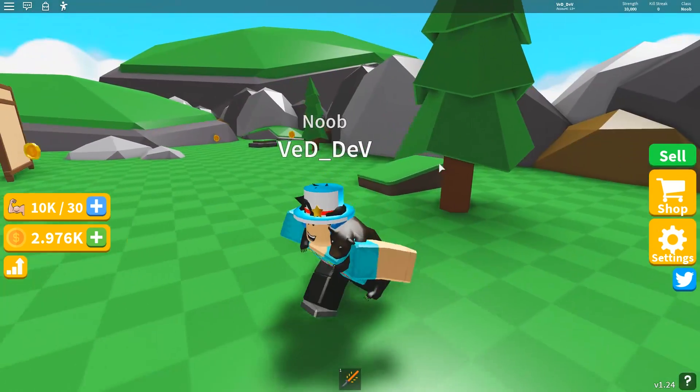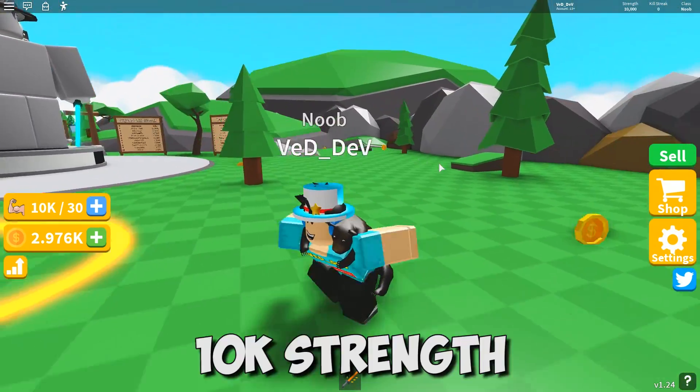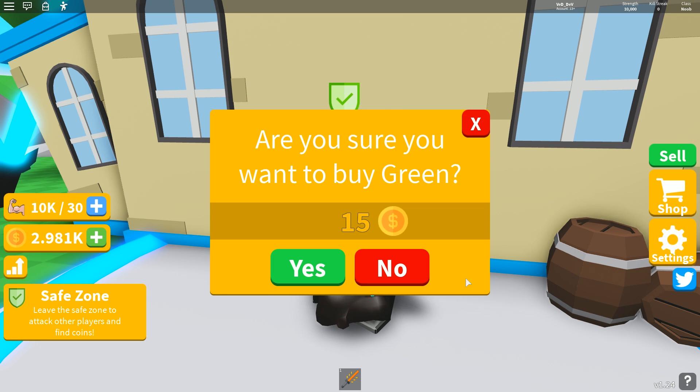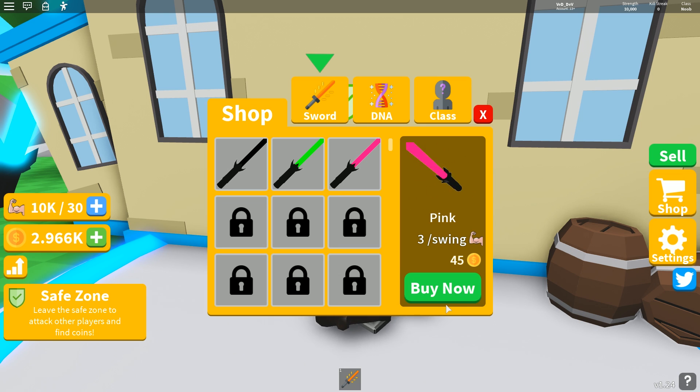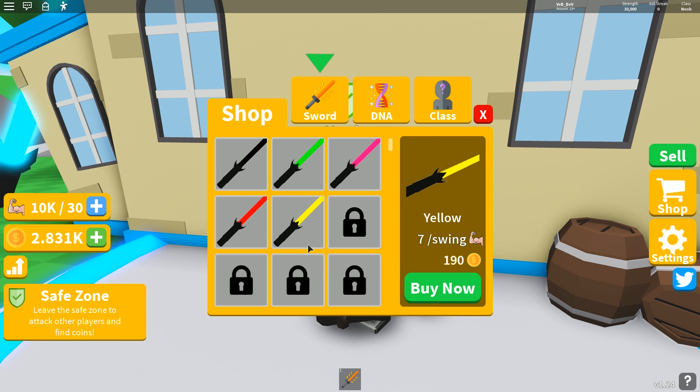I redeemed all the codes and I got around 2.5k coins and around 10,000 strength. As you can see, I can buy this green sword now. Let's go and buy it, and then the second one — pink — it's pretty bad.